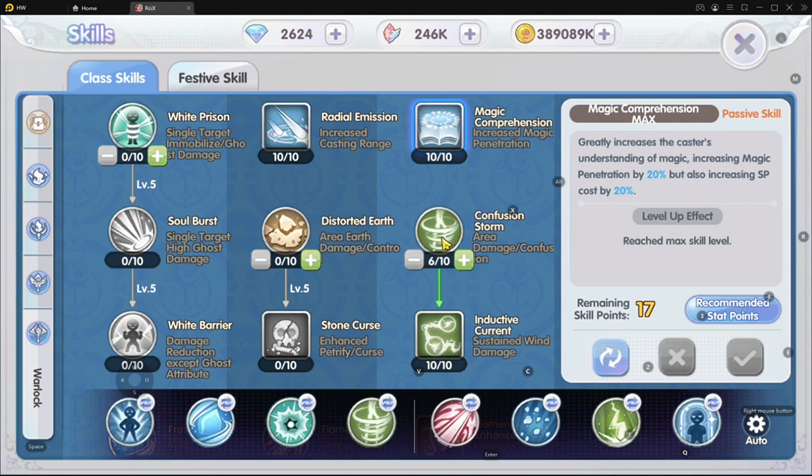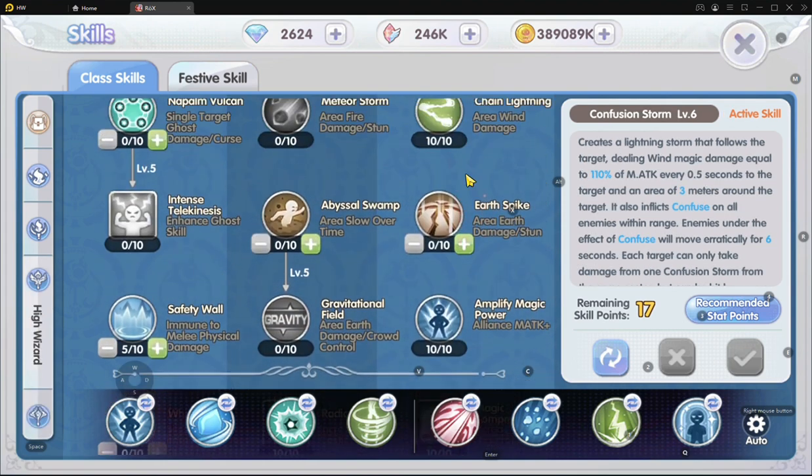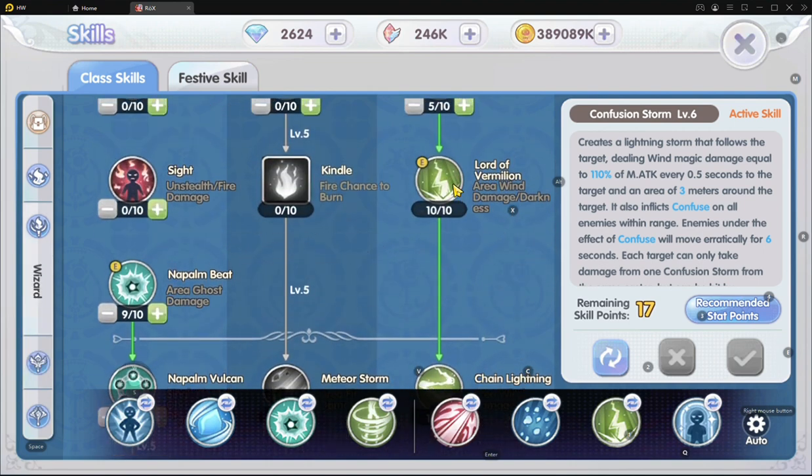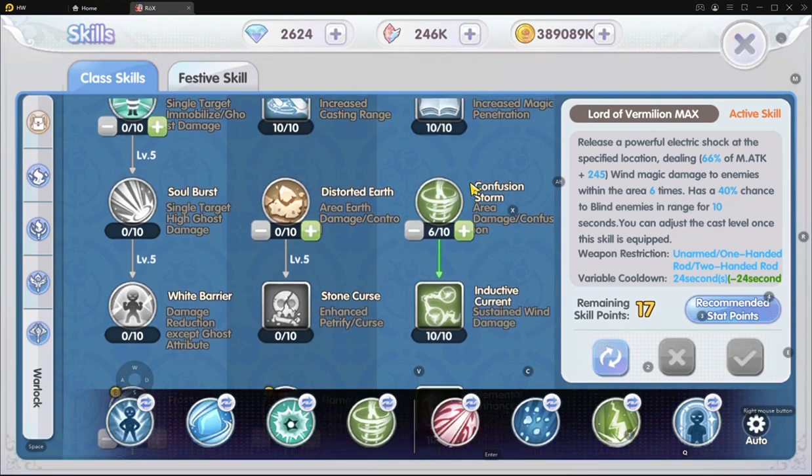Confusion Storm is great because it comes with Inductive Current, which allows electrified enemies to receive damage after being hit by a wind skill. So having Confusion Storm in combination with LOV and then Chain Lightning — this produces a great effect.